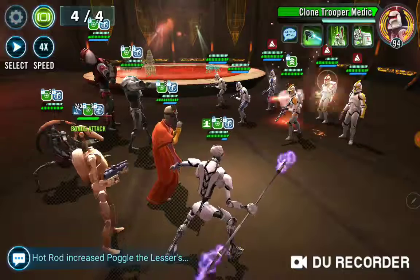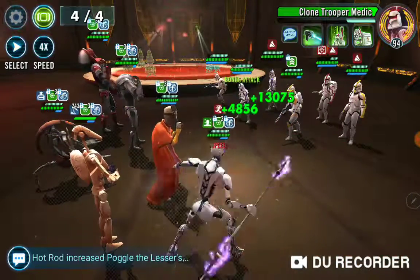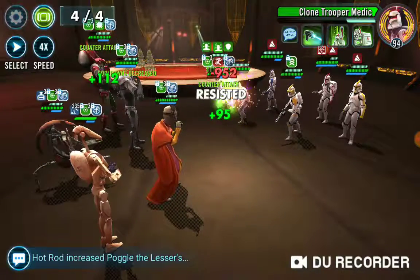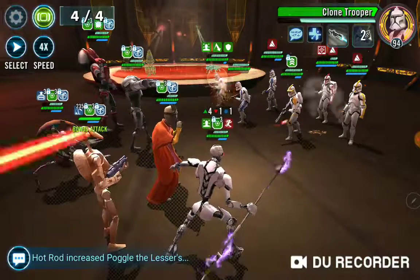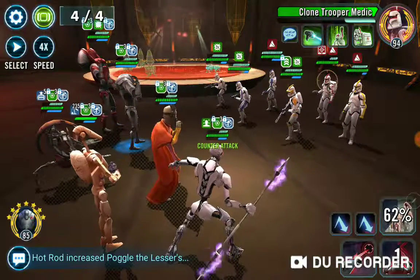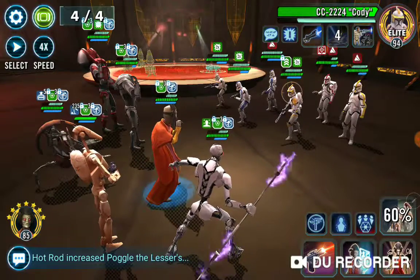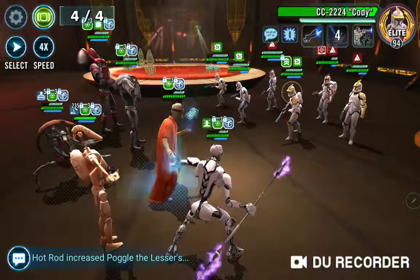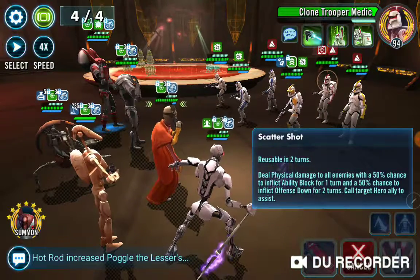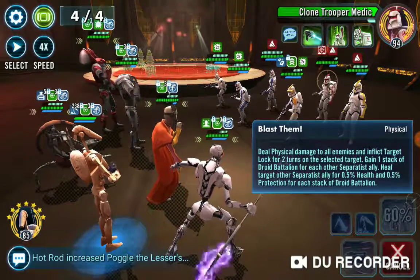We're going to take out Medic first. I don't normally do this because Medic has a tendency to kill himself, but because this is a whole clone team, I think it's really important that we take out Medic — I don't want to whittle everything down and then have Medic heal a bunch of them for half their health bar. I'm going to put the buff on Cody to either make him waste a turn, or he'll spread it to another clone once his turn is up.